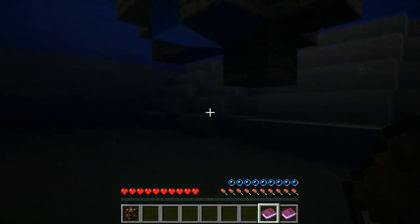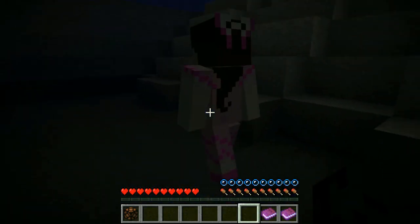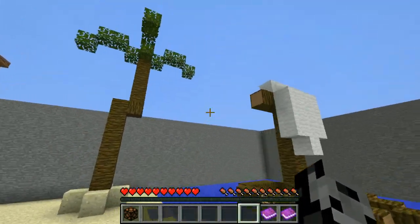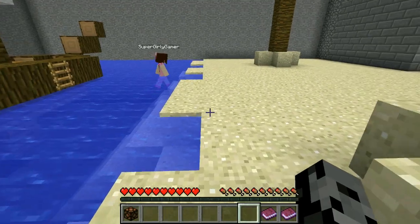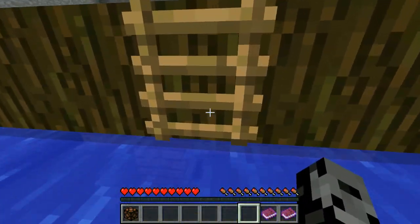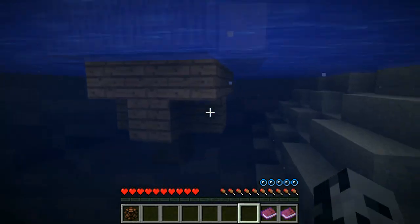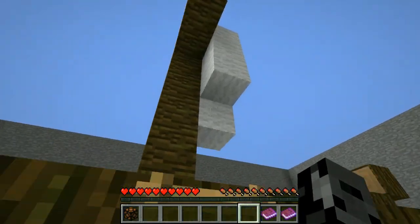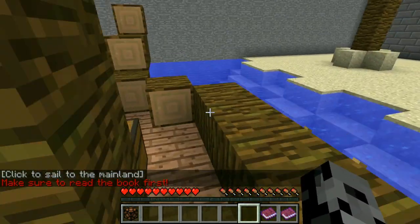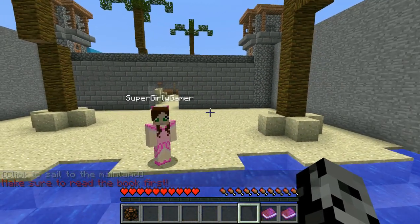Goodbye Billy - he can't hear you. Are we Billy? No, we're not. All right, we're on the lookout for something. I'm gonna look underwater. There really isn't that much here. I'm pretty sure we're just looking for a diamond block again. Do you have more buttons? I don't - so we're out of buttons. I don't see any diamond blocks. I'm gonna check the boat a little more thoroughly - all we had to do was step on the pressure plate! It says 'click to sail to the mainland.'